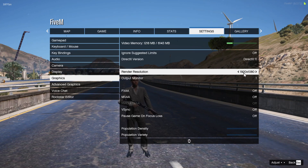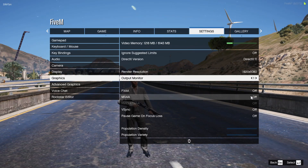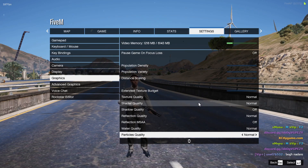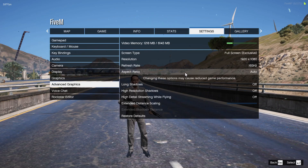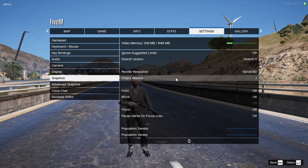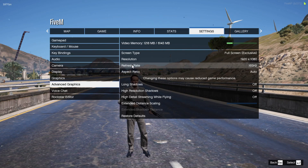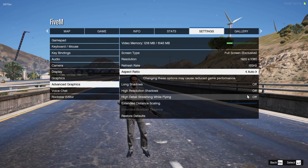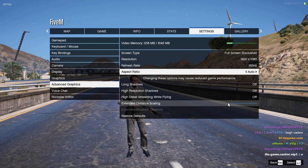My resolution is 1920x1080. Scroll down and turn all of these settings off. Make sure you turn off VSync — set all of them to low. Go to advanced graphics, select screen size, screen type full screen, and set the resolution the same as in the graphics settings. Select your refresh rate — mine is 165Hz, yours might be 60Hz, so select yours. If you have a higher refresh rate, select the higher one.